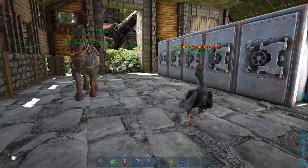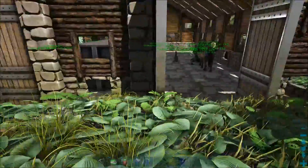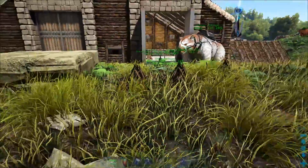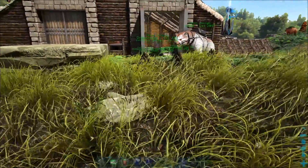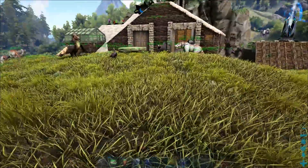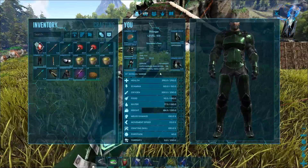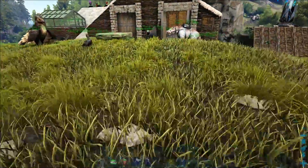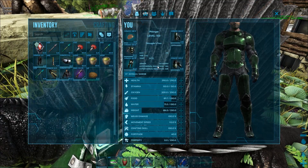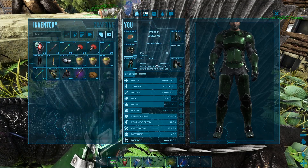Let me pull this one out and show you what these guys can do. Right now we've got 238 hypothermal and 251 hyperthermal insulation. Let's go stand right next to this guy and give it a sec to tick. Now we're at 350 hypothermal and 508 hyperthermal.